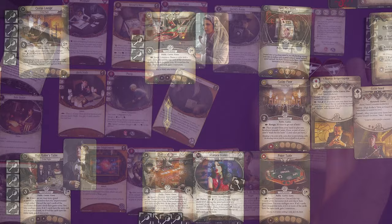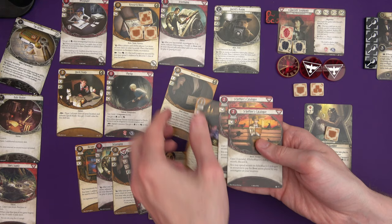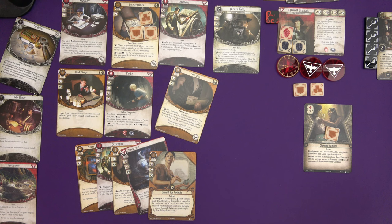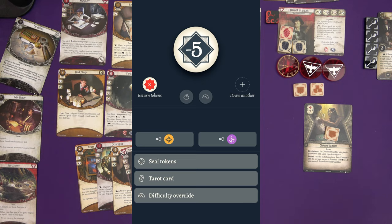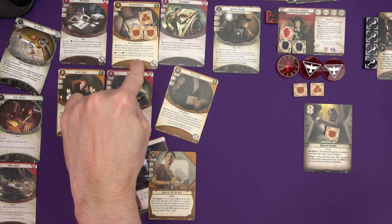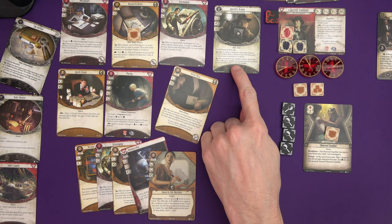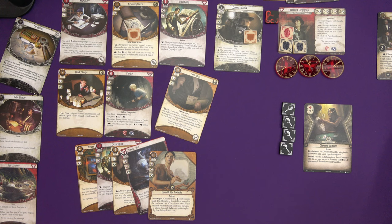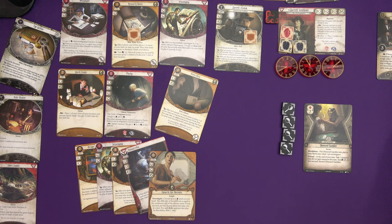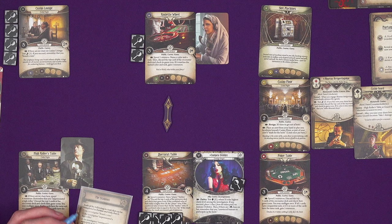Daryl drops all his clues to place three evidence on Research Notes. After placing clues on his location, he takes an additional action from Press Pass — essentially that event was free. He moves to the high rollers table and plays Research Notes — test Intellect zero, he's got five plus one from Plucky. Draws minus five from chaos bag but still succeeds with ten minus five. He succeeds by five, spending four evidence to discover all four clues from Research Notes. He then uses the High Rollers table — spends four resources with no clues on the location. He uses his Grifter to change a rank and win eight resources, completing the 'impersonated a high roller' task!